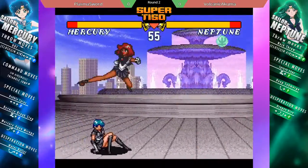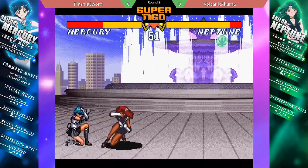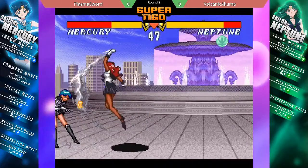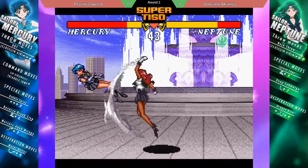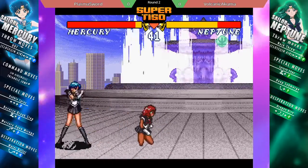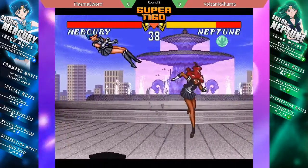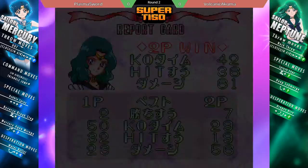Guard cancel into DP. Into the corner, back from another DP. Trying to get a little space with the bubble shower there. Into DP again. Plasma Sword getting some good blocks but not a very big punish. Plasma Sword just giving a lot of respect to Neptune's jump-in pressure.